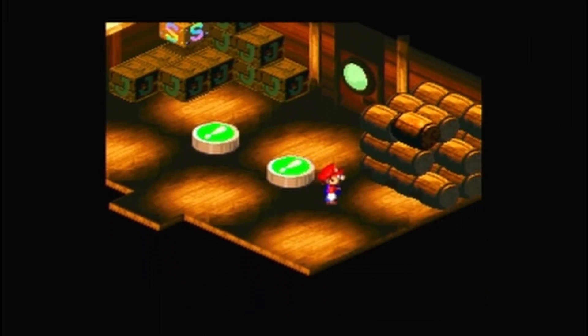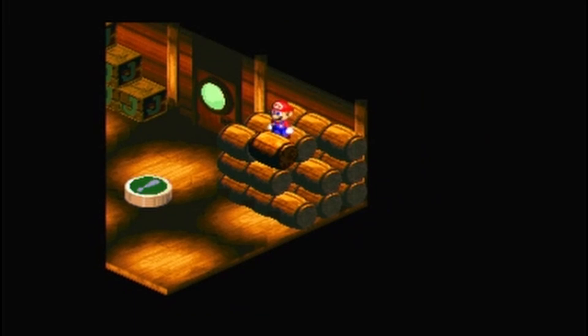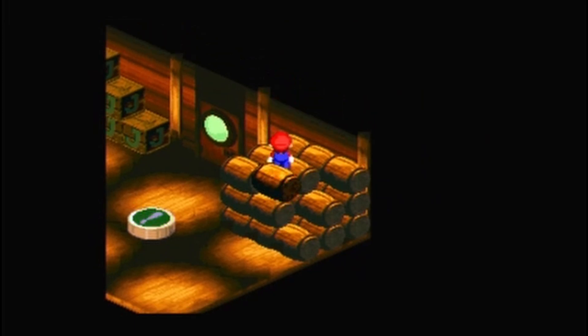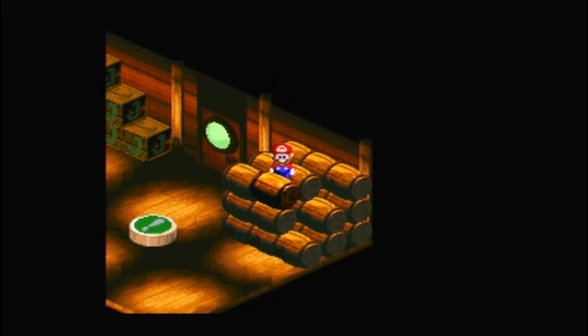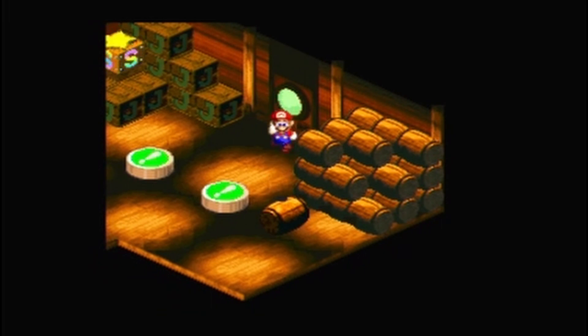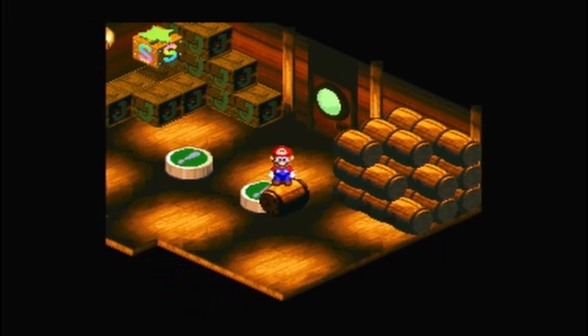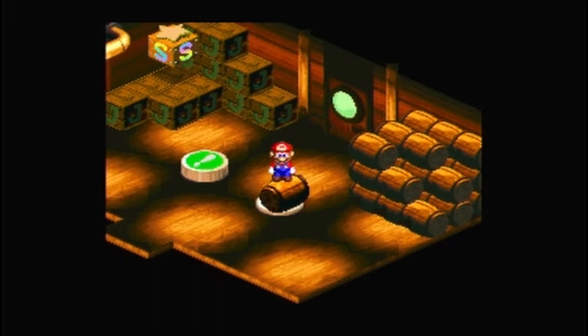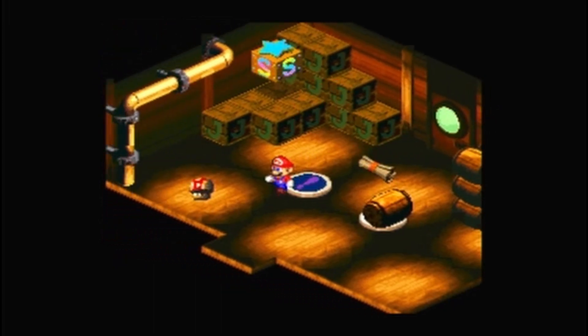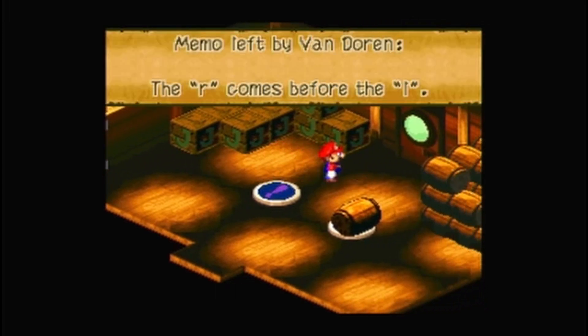This room is a little tricky — you guys are supposed to push on both buttons at the same time. But see this barrel looks different, it kinda sticks out compared to the rest of them. Boom — full heal! And our last hint from Vondoren: the R comes before the L.